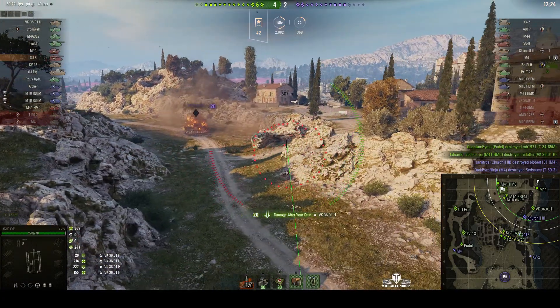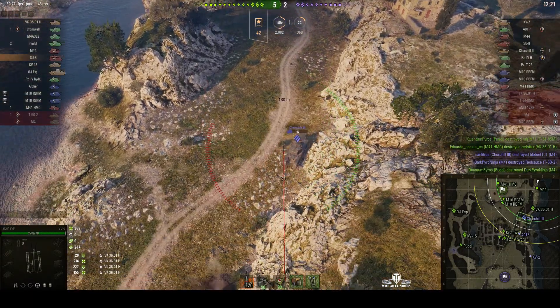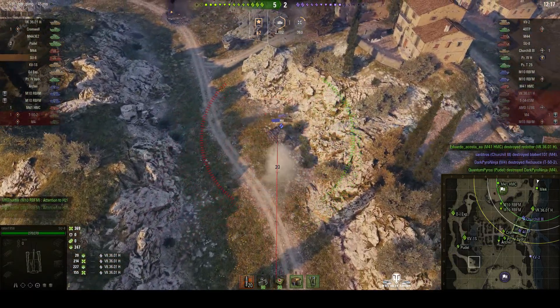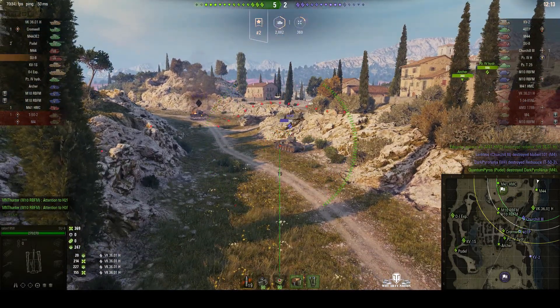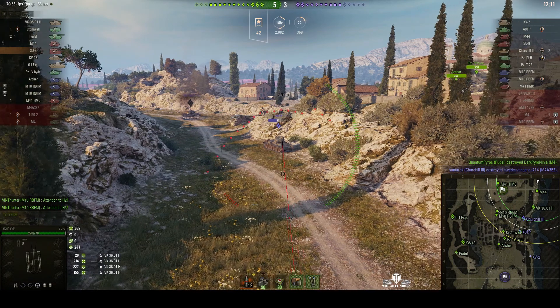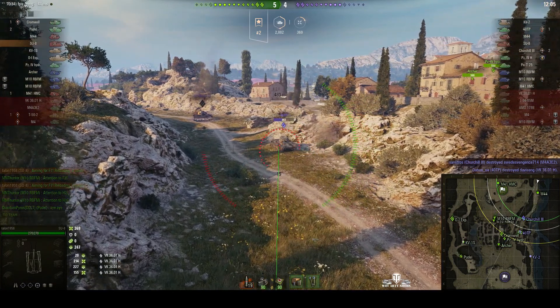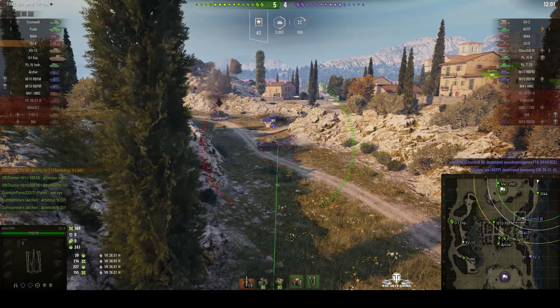214 hit points and he's dead. Some stun assists as well. He's not going to be able to hit that Churchill because he's behind that wall, but he can hit the 40TP — he's hit it once before. Rounds out. The shell exploded prematurely on the hill, unfortunately. That's why we didn't get a hit on the target, but we're loading again.